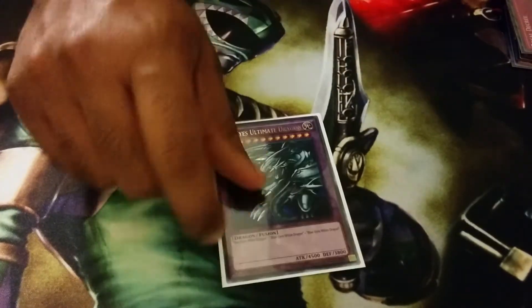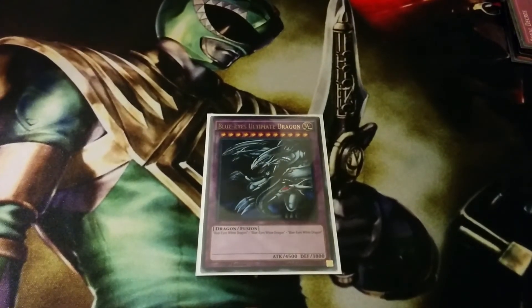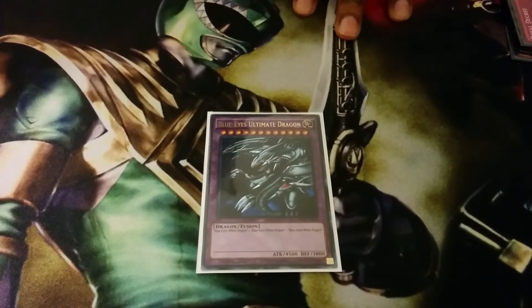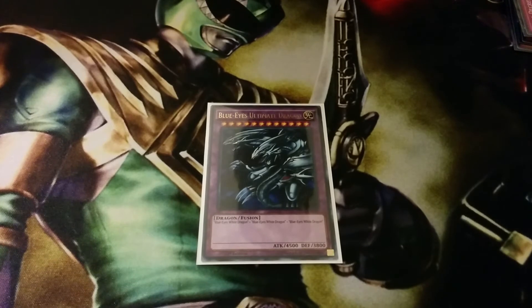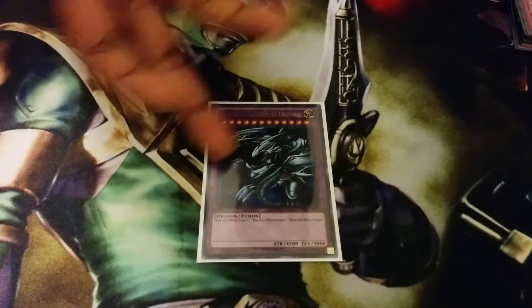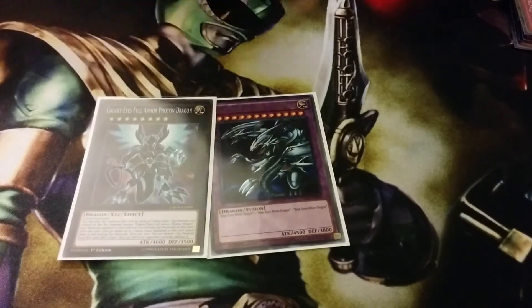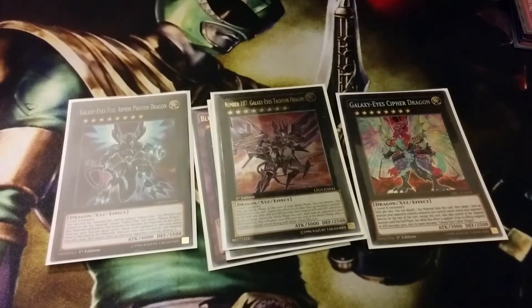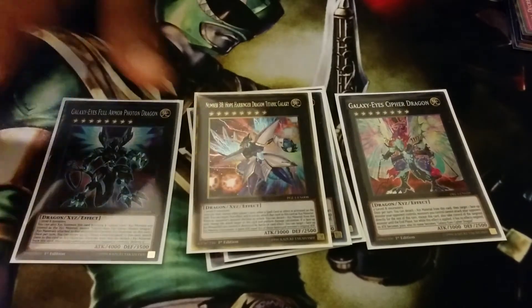Quickly on to the extra deck — we run one Blue Eyes Ultimate Dragon. It's really funny because people ask why, but you can technically use Kaleido to send Ultimate Dragon to summon Trish and Colossus. It happens rarely but it can happen, and the extra deck isn't really a problem for this deck since you usually just sit on Uni. For the Rank 8s: one Full Armor, one Prime Photon Dragon, one Cipher Dragon, one Galaxy-Eyes Tachyon Dragon, one Divine Dragon Knight Felgrand, and one Number 38 Hope Harbinger for spell negation.